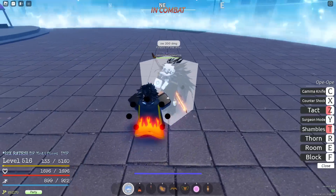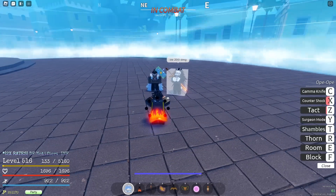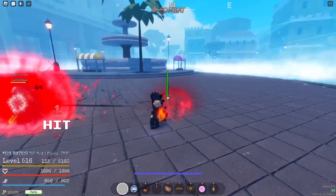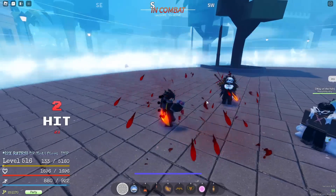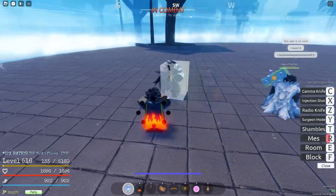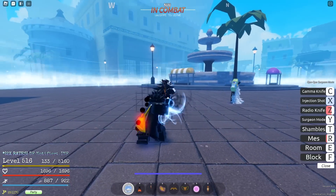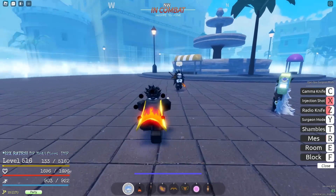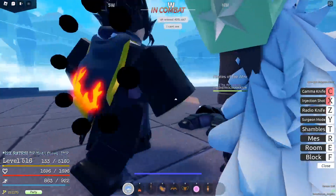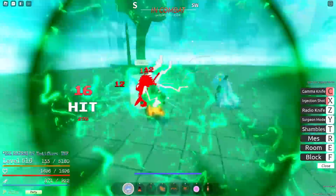And now we've got Counter Shock, which is a really cool move — three, two, one, Counter Shock. Look at that, that is insane. And now we have Surgeon Mode — when we press Y, we get a new move called Mess. Three, two, one — Mess, and we grab this boy's heart. We just keep clicking it over and over, and this damage is so nice. Then there's Radio Knife, which does an insane amount of damage. Next up is Injection Shot, equally cool but not as much damage. Now for the ultimate — it's called Gamma Knife. Three, two, one — Gamma Knife. We grab him, and boom, bro. This is some insane damage.